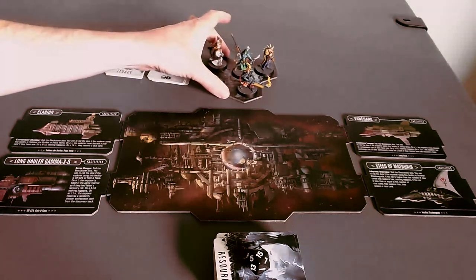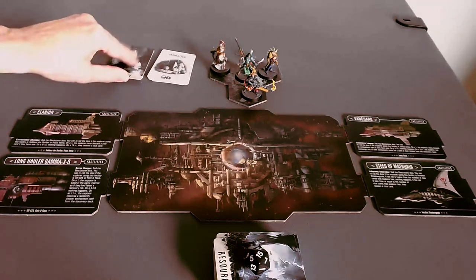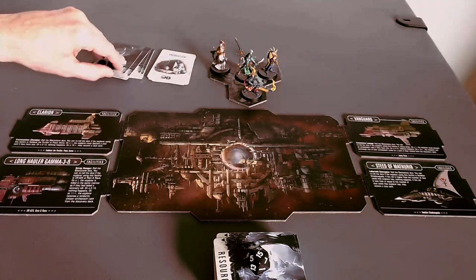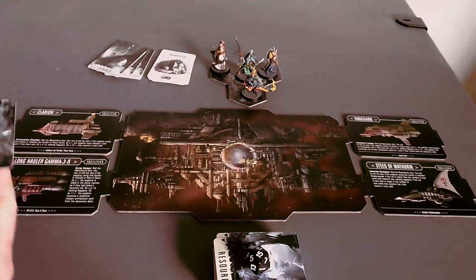So here are our little people, and the first thing I need to do is draw a legacy card. That's the first step when you return to Precipice. The legacy card is going to affect all future expeditions, which I might play on this channel, might not — it kind of depends, but certainly not right away. Still going to do it to see what happens.